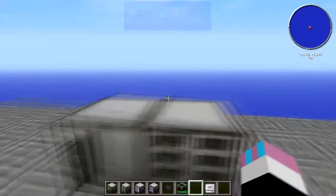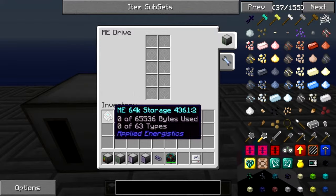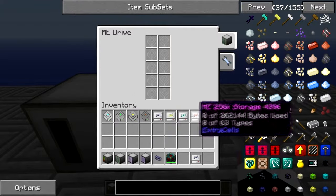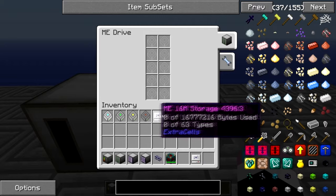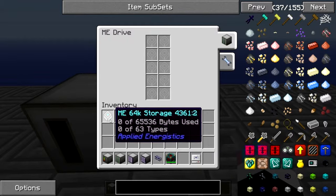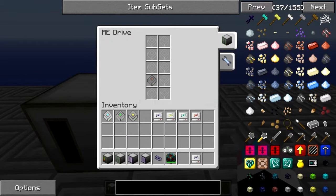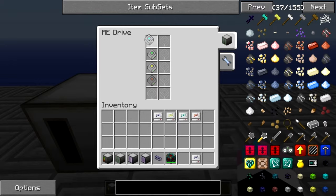An ME drive is no good if it has no memory. To put memory in, you need to build these storage cells. Now you've got the ones from Applied Energistics and some from Extra Cells which are a lot bigger. From Applied Energistics you have a 1K, a 4K, a 16K, and a 64K storage.